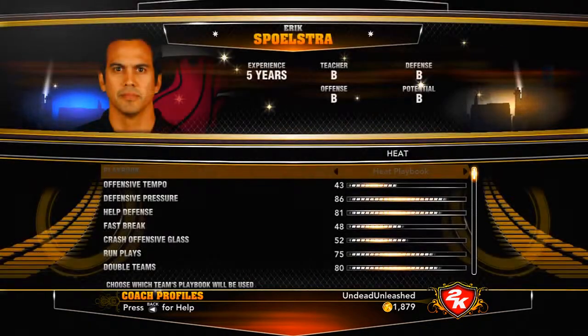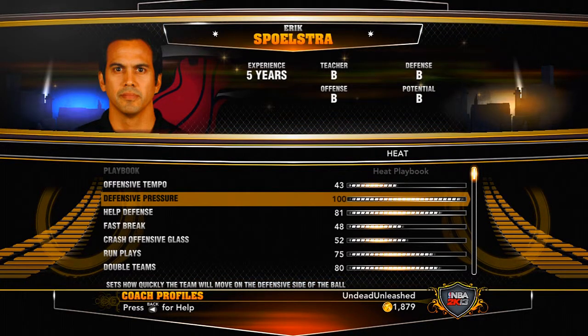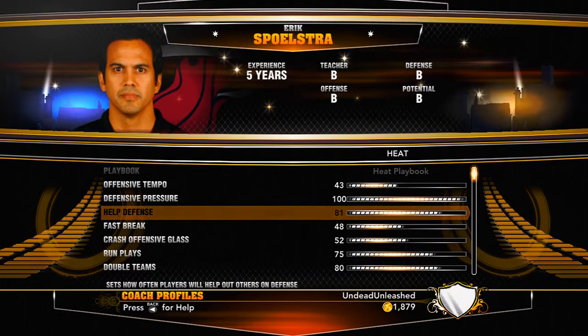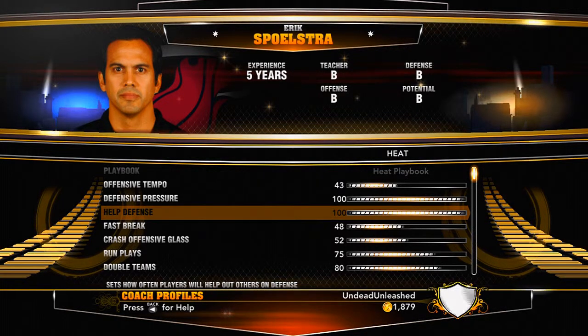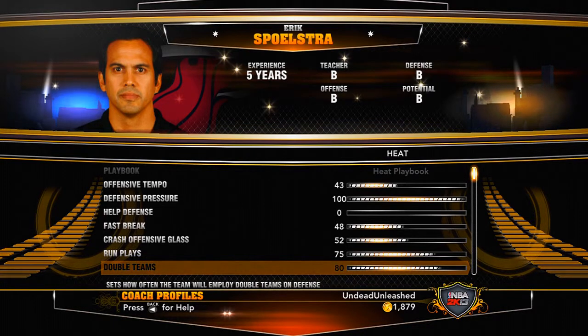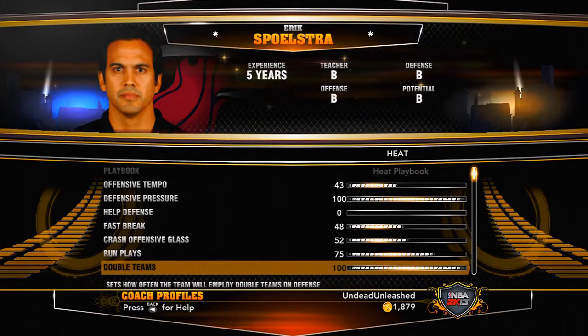Coach profiles are something you want to use if you want to keep up your defensive pressure. If you set it to 100, you're going to be pressuring them a lot. Help defense is where other players on your defense will help you out — at 100 they'll always help, at zero they won't. Double team on the slider tells the game when to double team; set it to 100 and it will double team a lot, set it to zero and it won't double team at all.